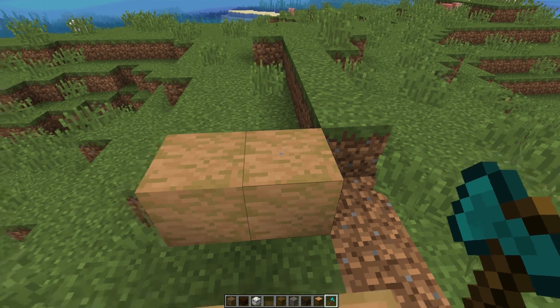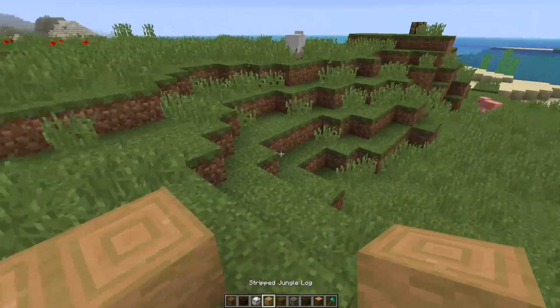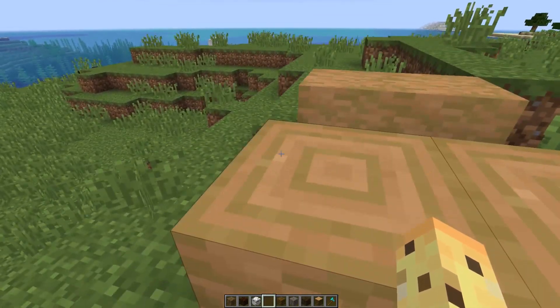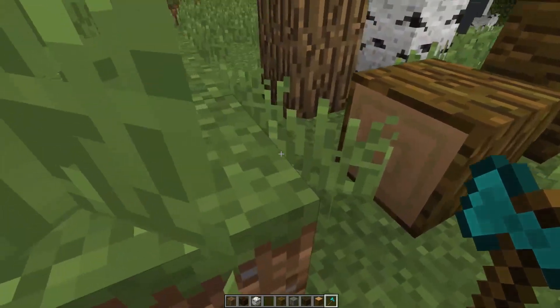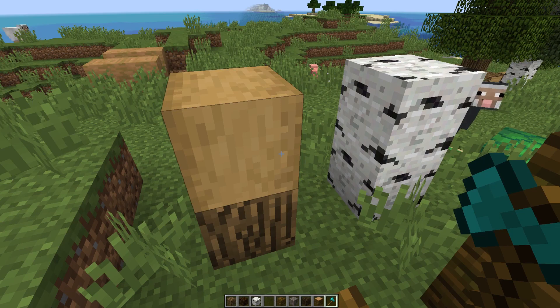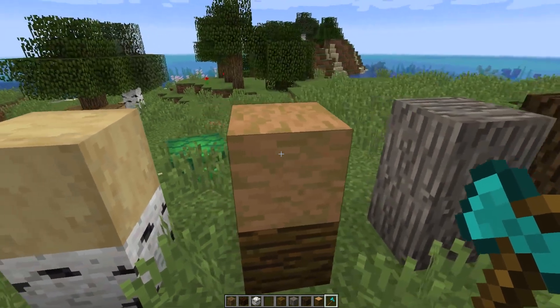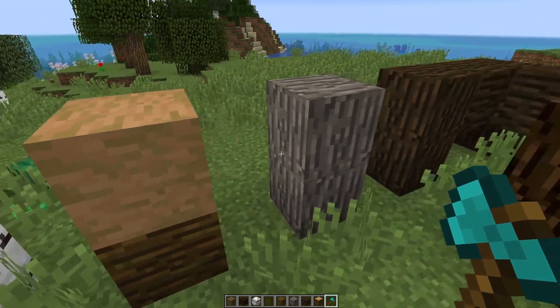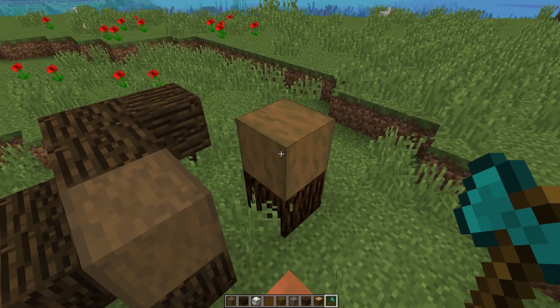So there is now stripped bark. As you can see, this is stripped jungle bark and this is stripped jungle wood — they are separate blocks. That means there are six brand new blocks in the game, because each of the six wood types now has this. For instance, if we take our oak block and strip it, we've got stripped oak bark as well as stripped oak wood. We've also got stripped birch bark, stripped jungle bark, stripped acacia bark, stripped dark oak, and stripped spruce. They all exist now.